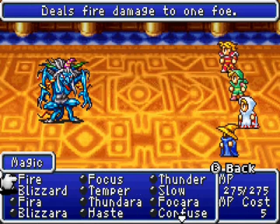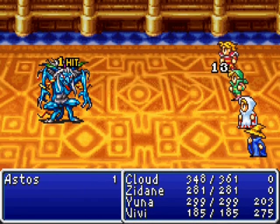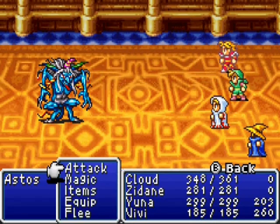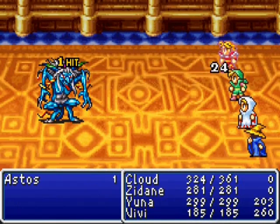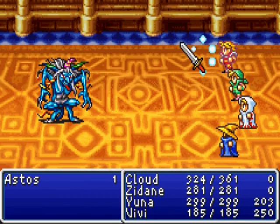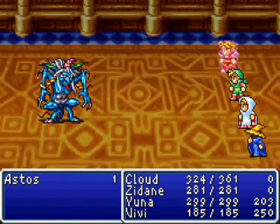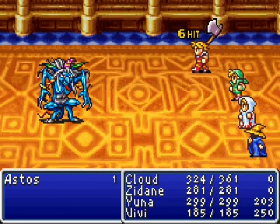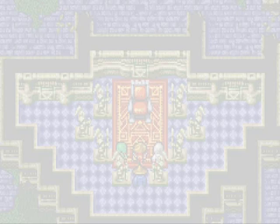Basically, what you want to do is just pelt him with your strongest stuff. I want to cast Haste on the cloud there so he can get some stronger attacks in. Yeah, so that's going to be a lot more powerful. I want to cast Temper on him too, so he can be doing a lot of damage — and I mean a lot of damage. Now I want to do the same thing to Zidane there. Death is not good, hopefully it'll miss. Yes! Alright! Oh wow, look at that damage! Haste and Temper are the best setups in this game.